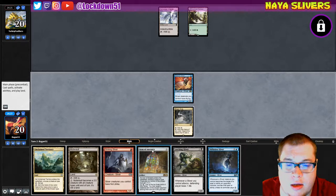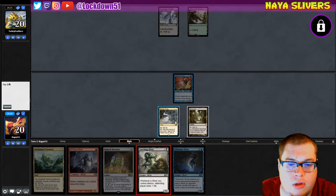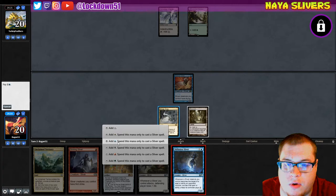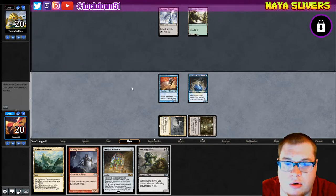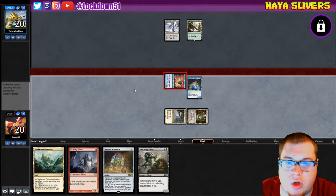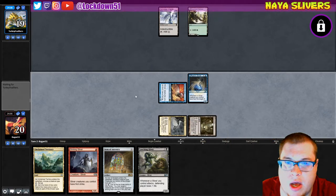I like that — let's go Mutavault. Yeah we'll go Leeching. You know what, we'll play it safe, we'll go Diffusion first and then drop our Leeching Sliver next turn, just in case they've got some removal or something we don't know about. Get ahead of them, seems reasonable. Get them for one, pass the turn.